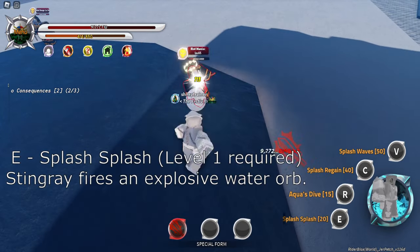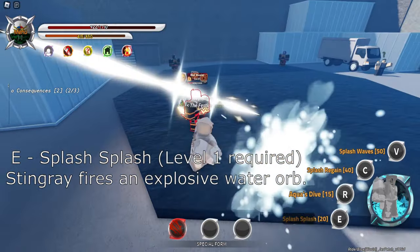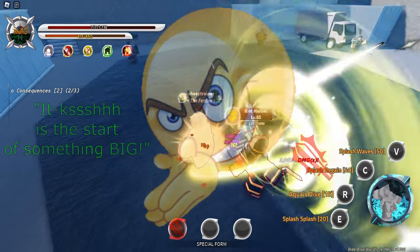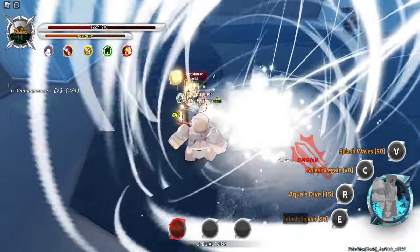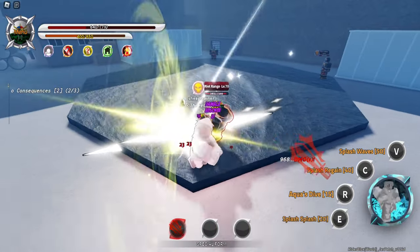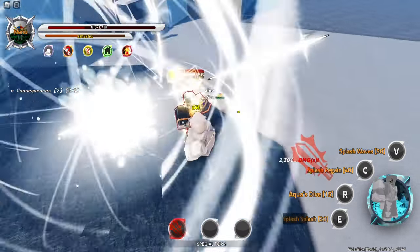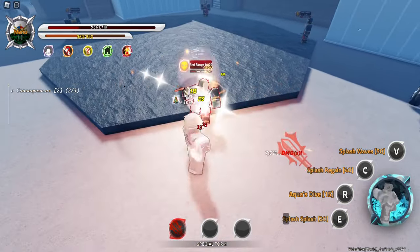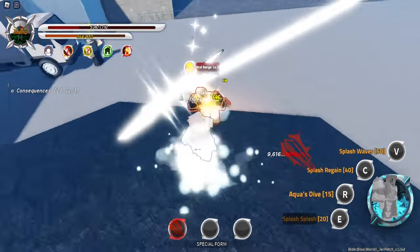Our first move is Splash Splash, where we will shoot forward this little ball that will turn to bubbles. It's the start of something big, I'm gonna tell you that much. It's the start of something big, it's the start of something strong, and you are in for a treat with the moveset of Stingray here. Unfortunately, I am slowly dying, and I'm not a fan of that. Please stop. Please. Please, mercy.